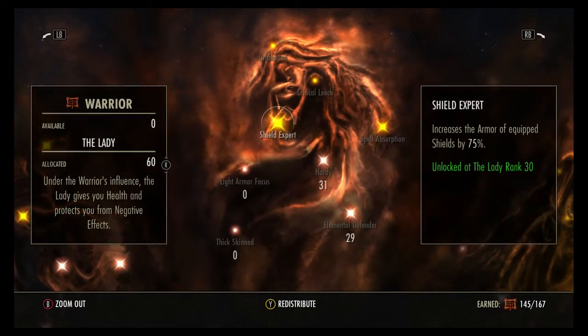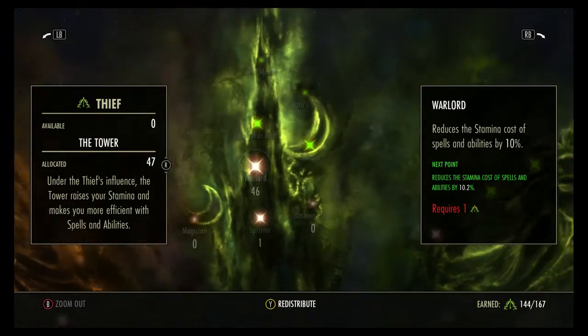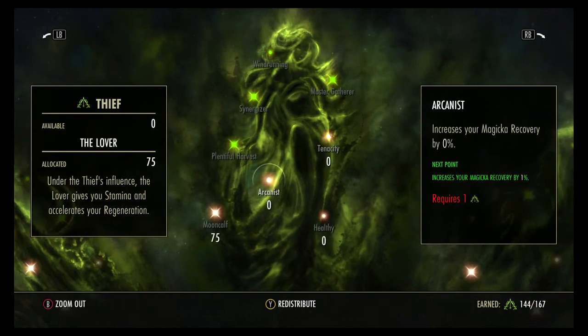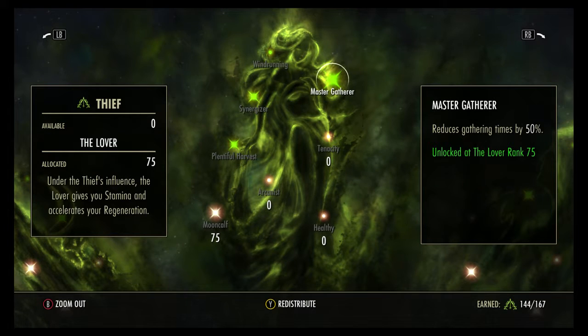An important thing: each point you put into something increases it by lower and lower increments. The first point increases a stat by 1%, then around 0.8%, then lower and lower — for example, my next point into this only brings it up 0.2%. You have to think about what you're going to do in the future. Each total amount of points put into something gives you a bonus: since I have more than 30 points in here I get access to both bonuses in this tree, but not the one for 75 points. In the next tree, since I have 75 points in this individual tree, I gain the rank 10, 30, and 75 passive skills all at the same time automatically — I don't have to select them or spend additional points.